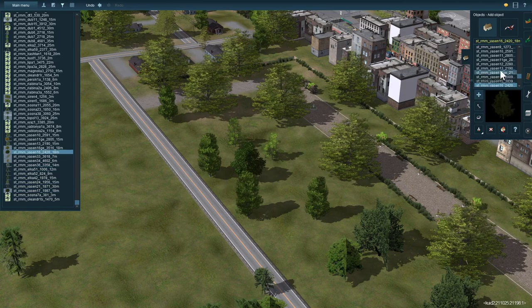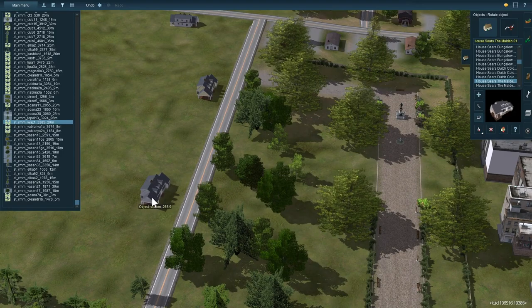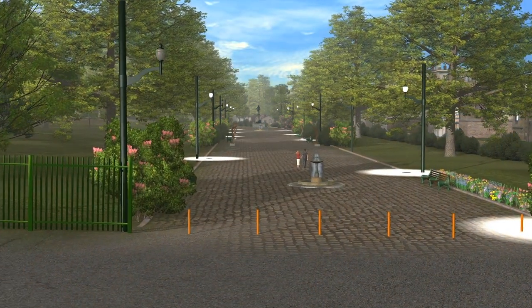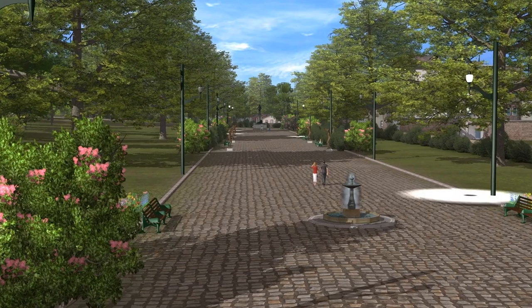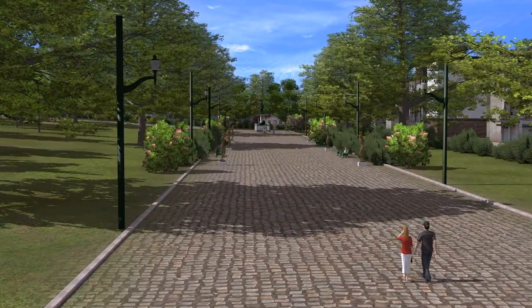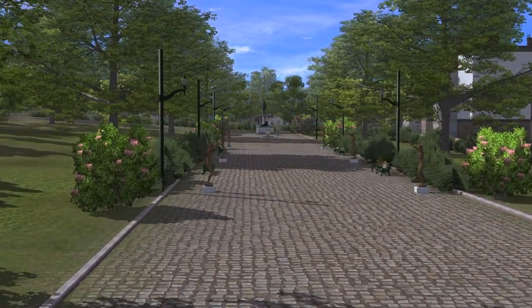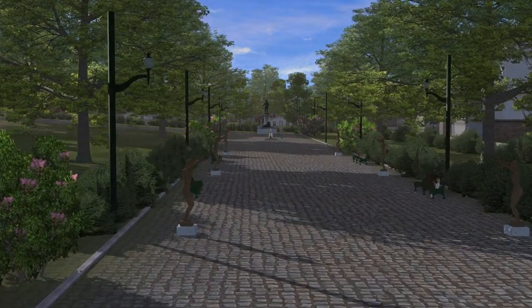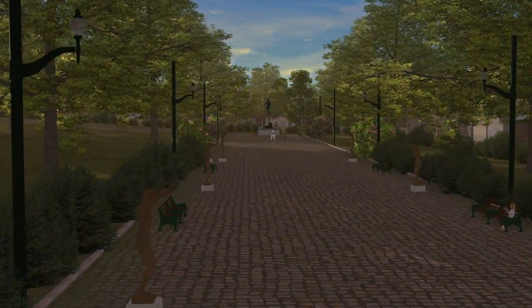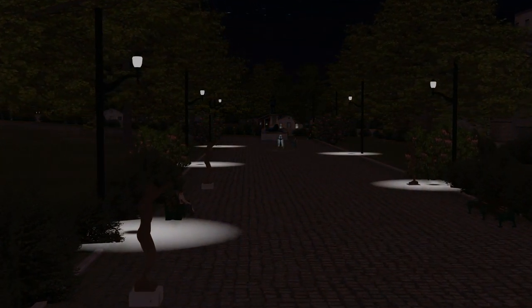This is the final clip before the cinematics. I'm just trying to populate the area with a few more trees — I didn't want to fill it in too much because I wanted it to feel more like a park and less like a forest. I've added a few houses to wrap up the scene. Then we're into the cinematics, and I have an announcement — I actually have three Trainz 2019 game keys to give away in the very near future.